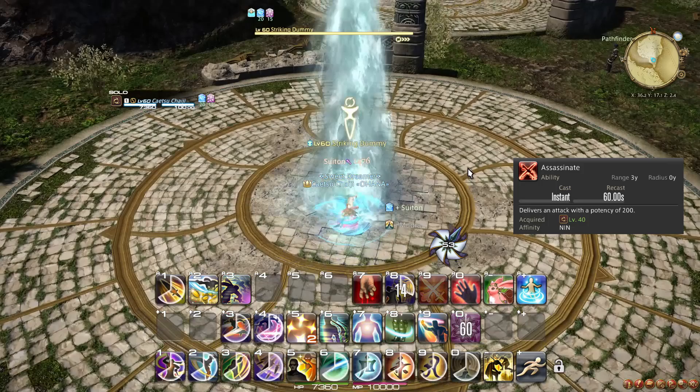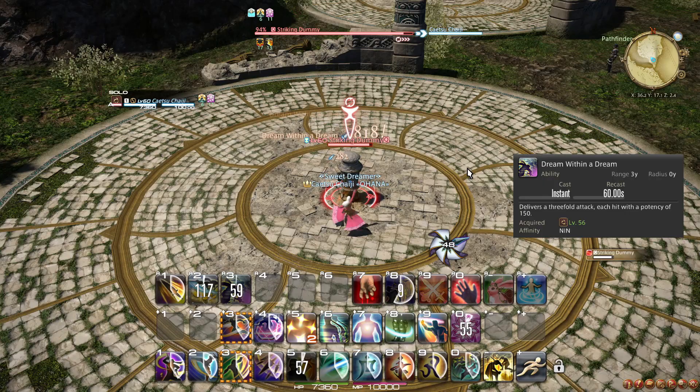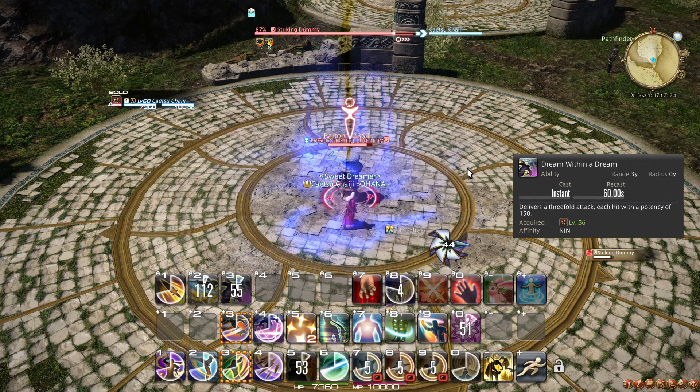At level 56, Assassinate permanently upgrades to Dream Within a Dream, which hits 3 times for the listed potency, effectively more than doubling the damage that Assassinate did. This does not change how you use it, but Dream Within a Dream does not lock your position on the enemy during the animation.